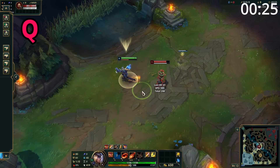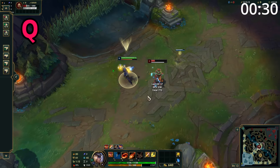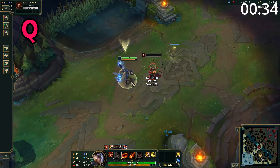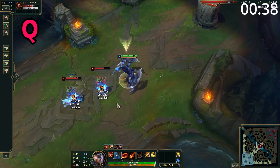Shyvana's Q is an auto-attack reset, which makes her next attack deal bonus damage and hit twice, with the second attack dealing reduced damage. After using Q, her next two attacks come out much faster, and basic attacks reduce this ability's cooldown. While in dragon form, this attack hits in a massive cone in front of her.